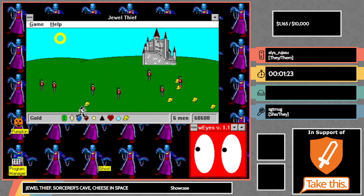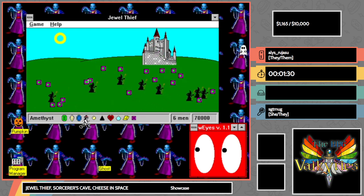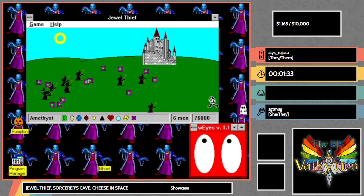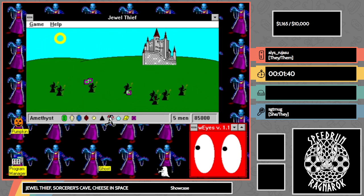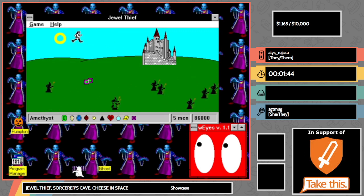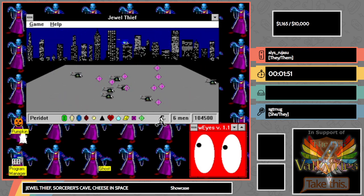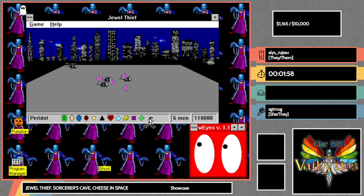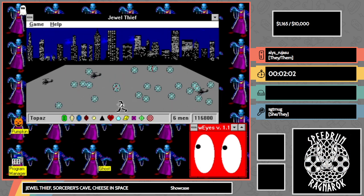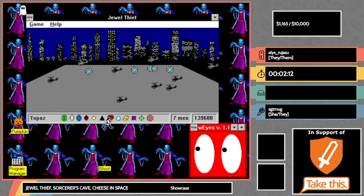The game gets progressively harder — there are more things on screen trying to kill you. A couple of things I've found to make this game a little easier: you want to be on the later version, which is version 1.4. Version 1.4 lets you take your cursor outside the game window, and that lets you kind of cheat a little bit and just wait for things to get out of the way.